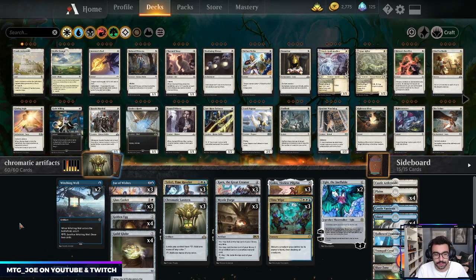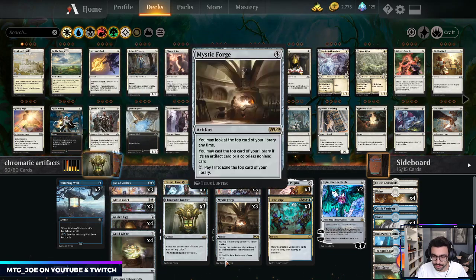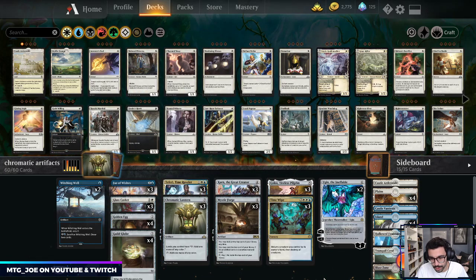Russell Cat originally had a black-blue artifact affinity-style Golos deck with Stone Coil Serpent. I tried playing off the original list — it was a little disjointed — but I made some tweaks trying to keep the essence of the deck while dropping elements I didn't like. We moved to blue-white and needed a more controlling board wipe.